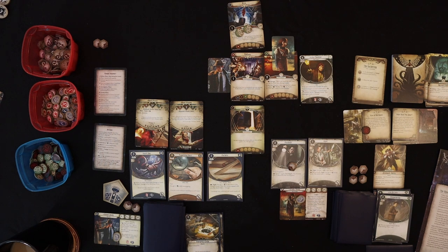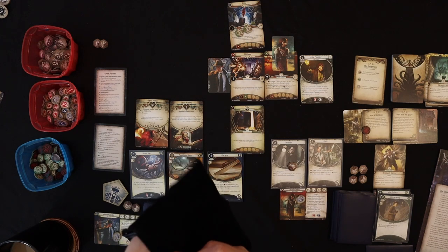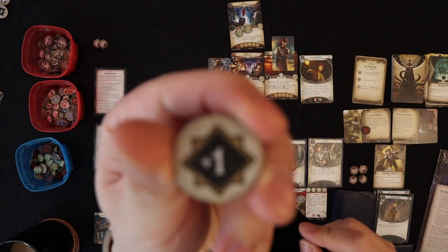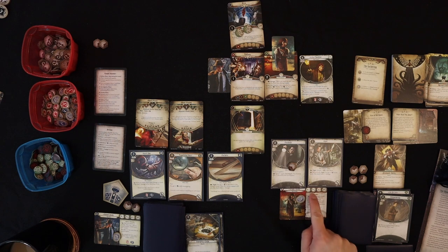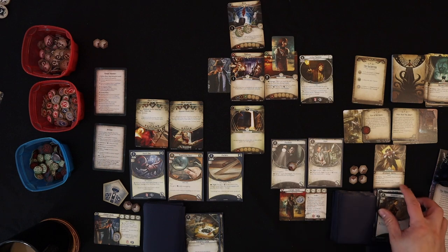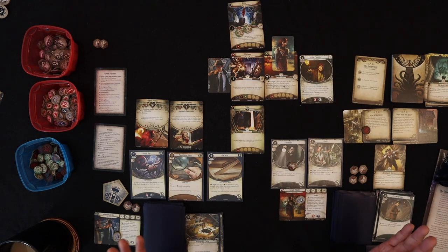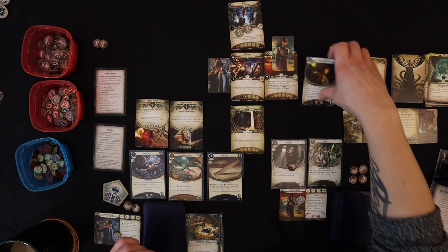That was our second action, so we can spend a third action to try Parlay again. We draw the plus one — that's a success! We actually needed that plus one because without the Leo bonus, we were at three to four. The only plus one in the bag, and we pulled it. So we actually get Lita Chantler — we don't have any allies, so nothing gets discarded. Now we need to move Roland into the parlor to take advantage of Lita's buff.